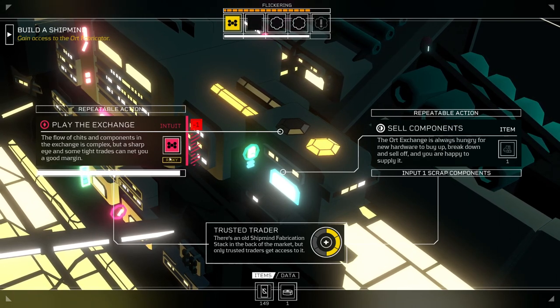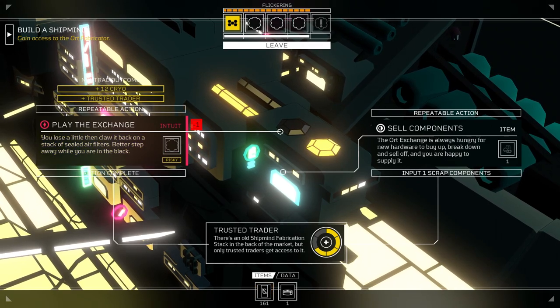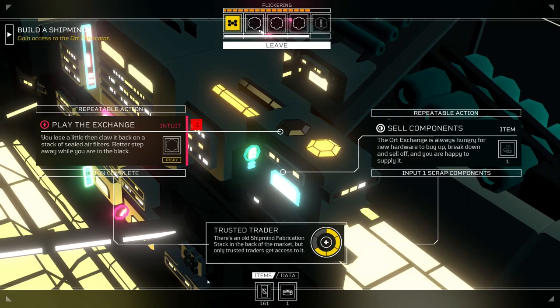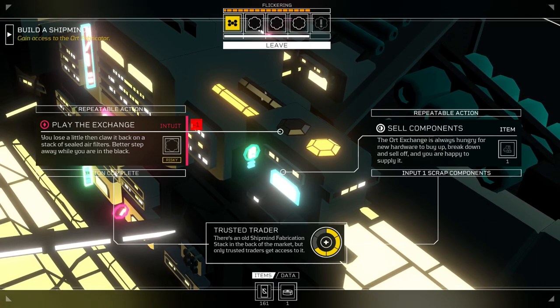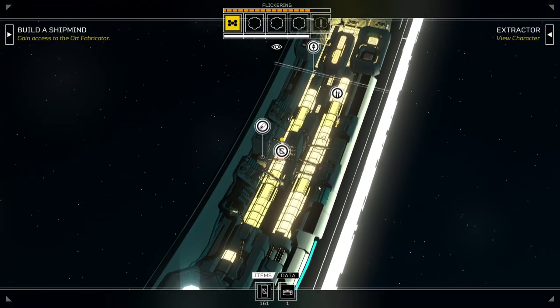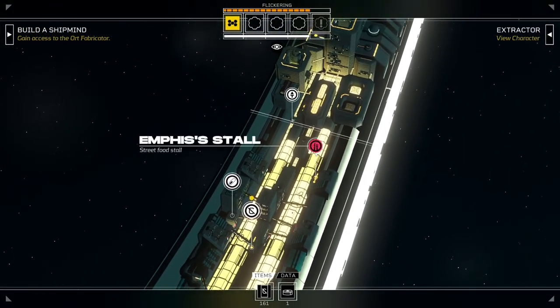So I'm going to go ahead and use my thing there. Neutral outcome — we got a little bit of cryo out of that. We only need two more of those, then I'll have access to the fabrication stack. So that is good.